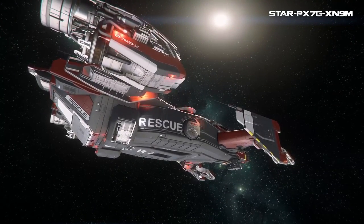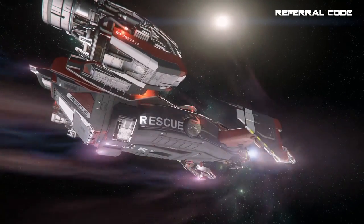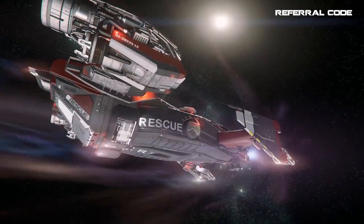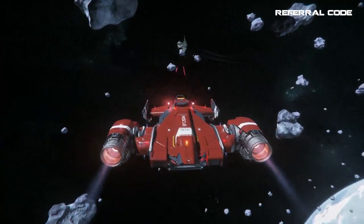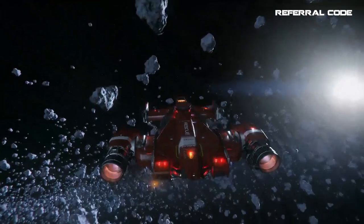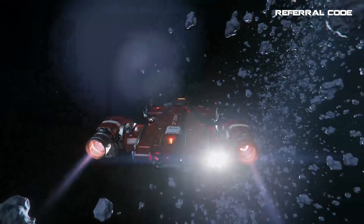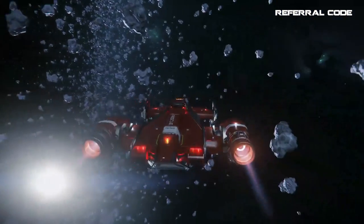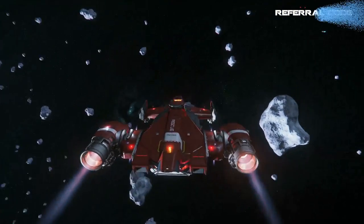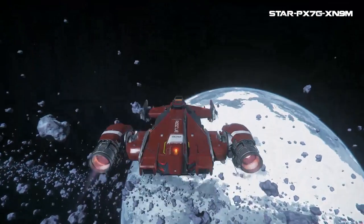Outside of med gameplay, the ship is still decent at getting around the verse using an XL1 quantum drive, making it a decent daily driver. However, you're giving up missiles and a manned turret, making bounties more difficult. It's more limited than the Cutlass Black, which nets you more cargo space and more weapons for a broader range of activities.